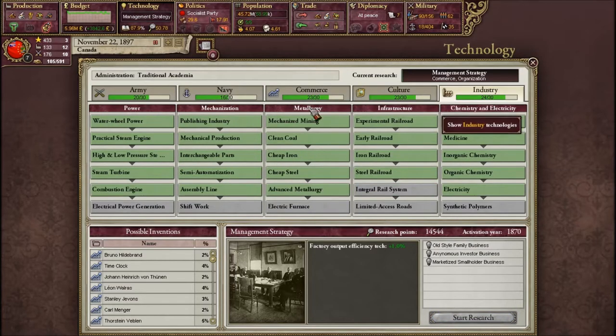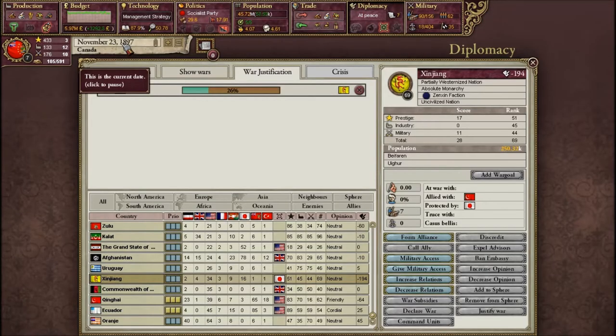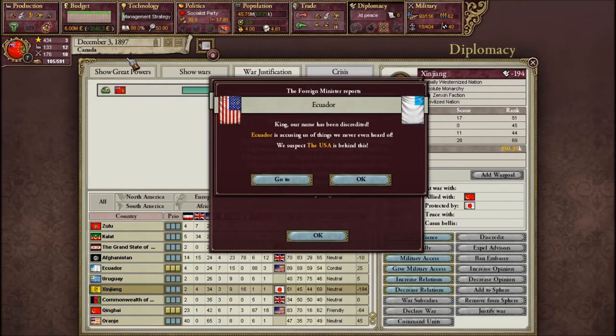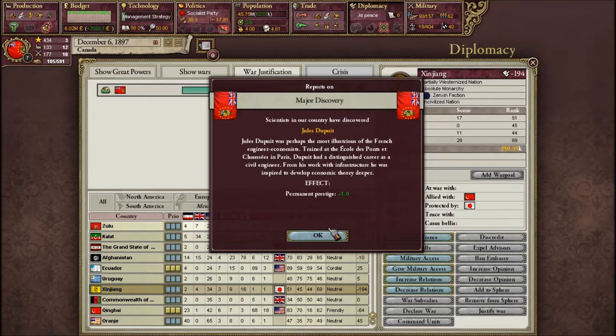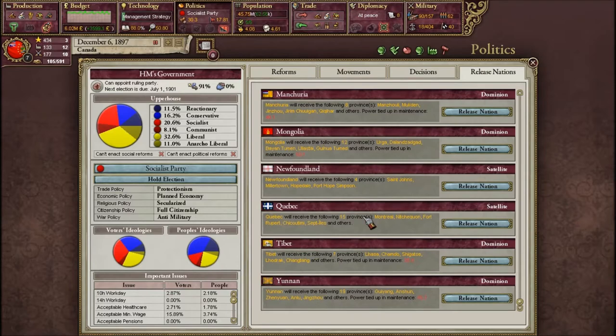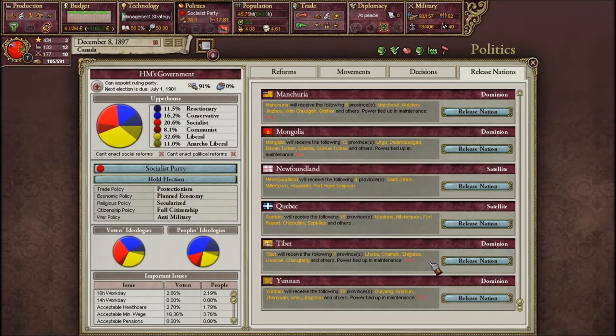We basically have good management. I have to at least get half of the infamy gone - if I get any more I'm probably going to have to release a nation. I don't want to release Korea, which wouldn't really do much for me, and I will not release anything from Canada. I was debating that a while back, but no.